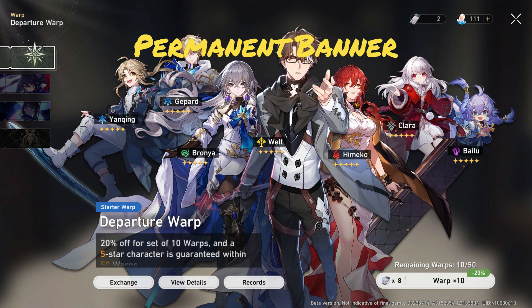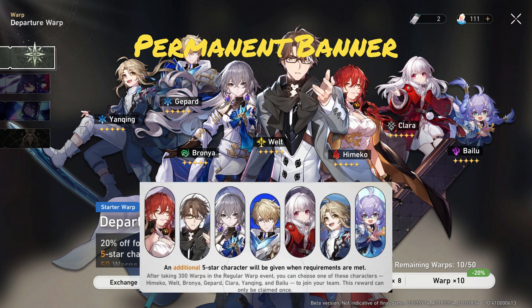The standard banner consists of 7 premium units you will get via wishing on it while losing the 50-50 on limited banners. The first 50 pulls will guarantee you a 5-star character, and the first 300 pulls will give you a 5-star selector.